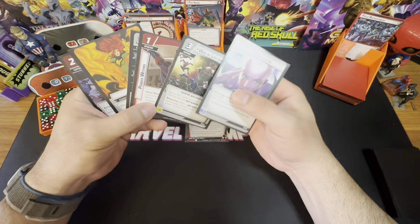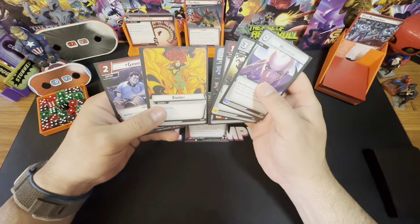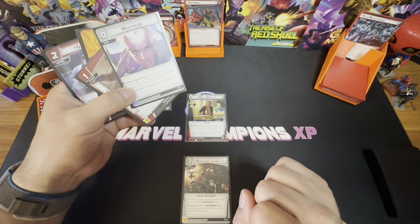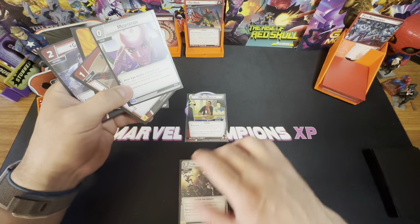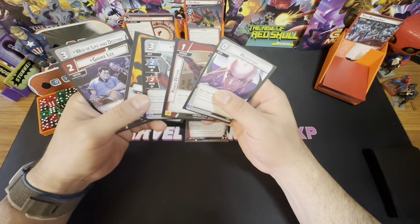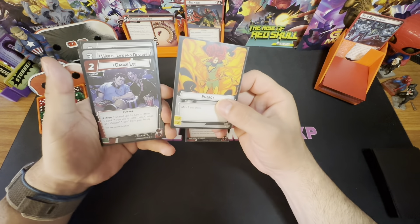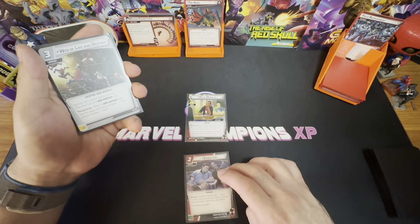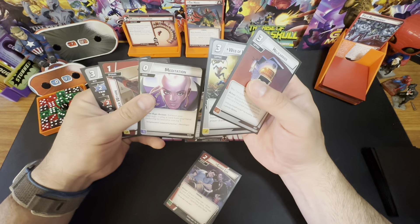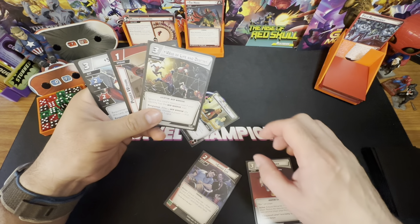Not the best starting hand — I can't play the Spider-Man even with Meditation. Let's think this through. I'll get Web of Life and Destiny out so it's not in hand, but I can't do that yet since I don't have a Web Warrior trait active. We'll use Ganke to draw a card by spending our energy resource and exhaust him. We got a Helicarrier, so now we can use Meditation to pay for it, and then flip to hero form.